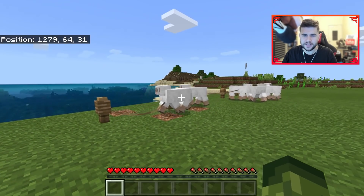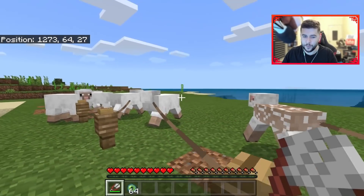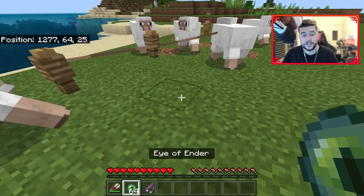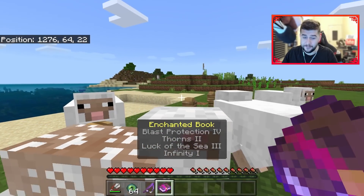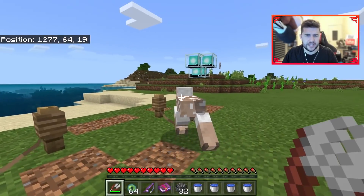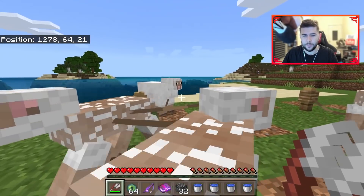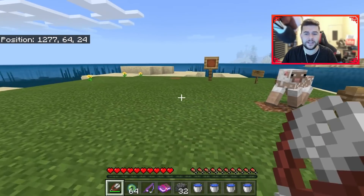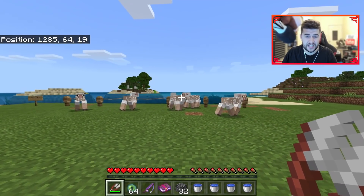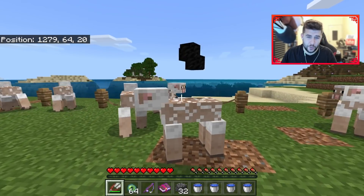So how this works is you simply just shear sheep and it gives you OP items. So this time we got 64 Eye of Enders, we were given an OP fishing rod, we were given a very very good book, bedrock, a lot of water buckets, and beacons. Now I'm not entirely sure the full list of loot that you can get, but I know there is a lot of OP items - diamond blocks, golden apples, beacons, armor, swords, there is so many cool things.